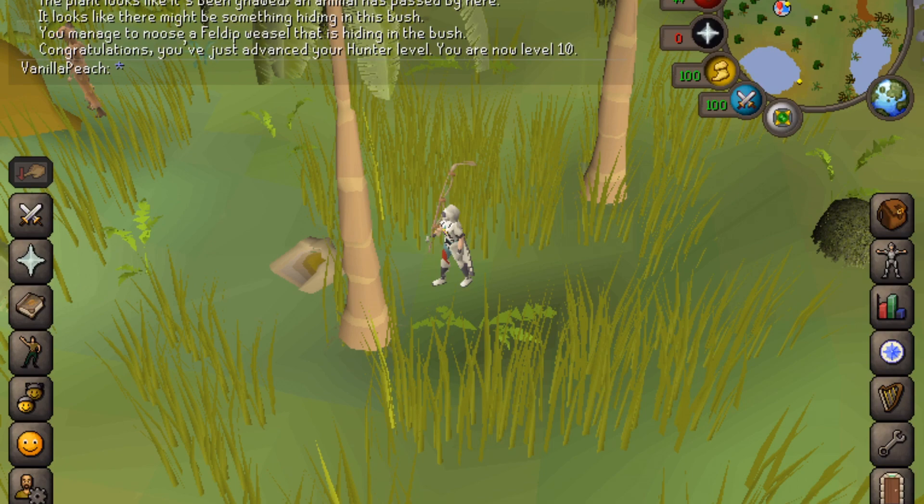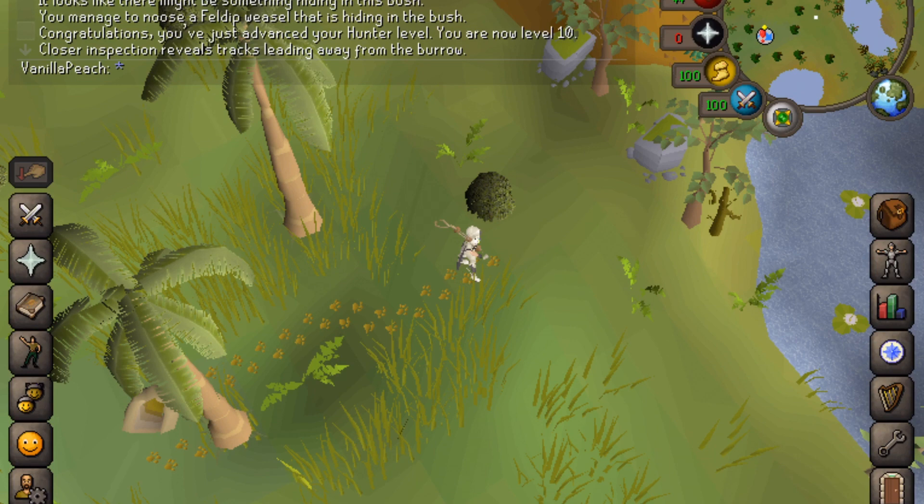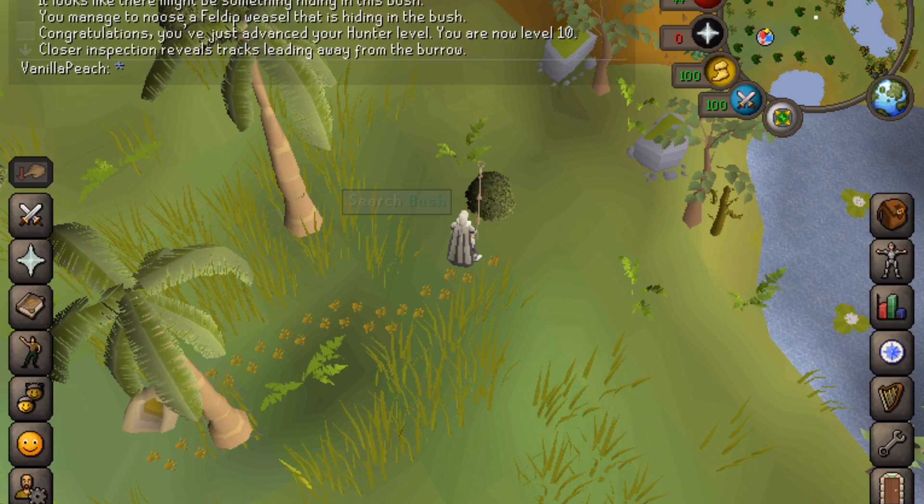So to hunt for a weasel, you need to equip the noose and inspect a burrow area like this. Tracks will be revealed and you need to follow them. You go to the end of the tracks and you inspect all of the bushes which are within a few paces. So I'm clicking search bush.